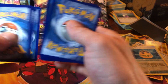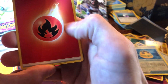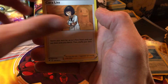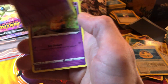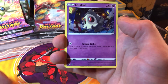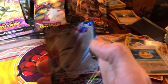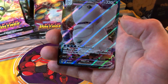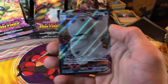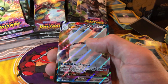Count up four, stick them to the front. Here we go guys, fire energy, Ferrothorn, Coalossal, Dustox, Dedenne, Drillbur, Oshawott, Duskull, Ferroseed, reverse Eevee, and a Galarian Darmanitan V-Max! I already have it though. Nice little V-Max full art - sleeve it, off to the side for sale. Might send them off to get graded.